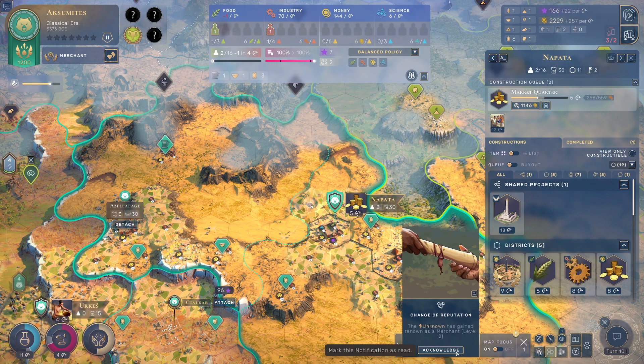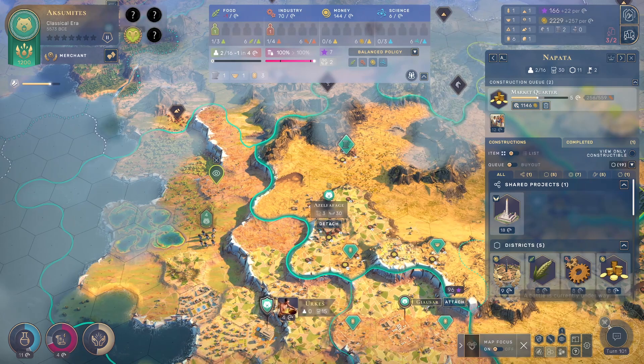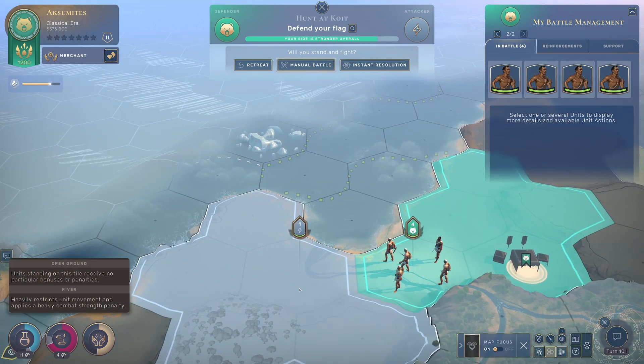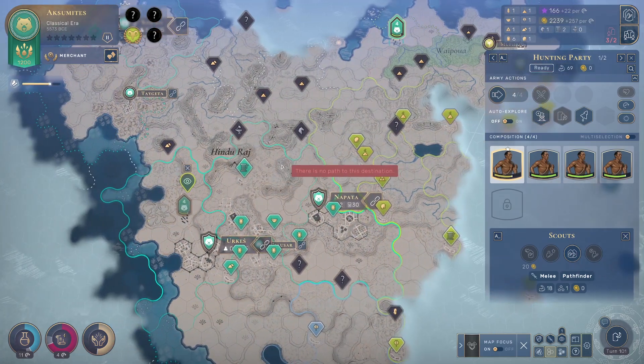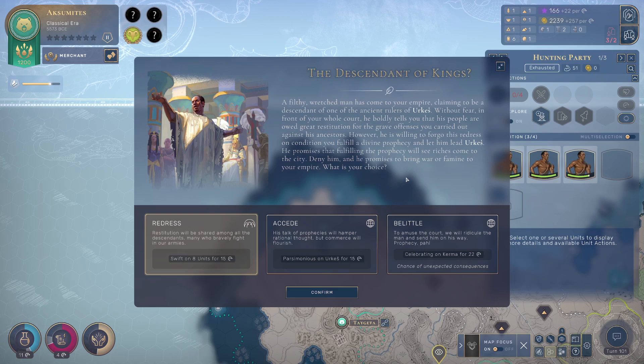The Unknown has gained merchant level two! A battle is underway — who is this? Why would you attack me, you dinguses! Let's get them down in here. A descendant of an ancient ruler of Urqus has come boldly to your court claiming great restitution for grave offenses against his ancestors. He's willing to forego redress on condition you fulfill divine prophecy and let him lead Urqus — otherwise he promises war.